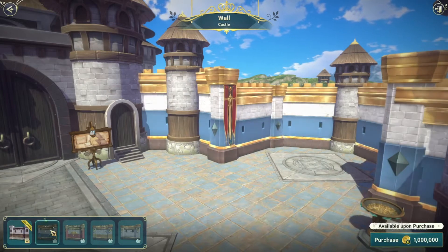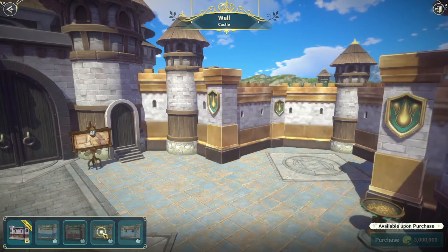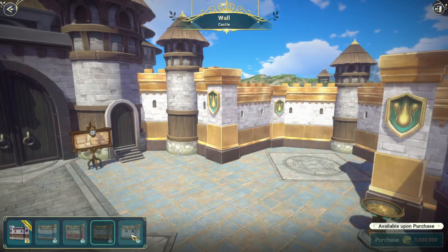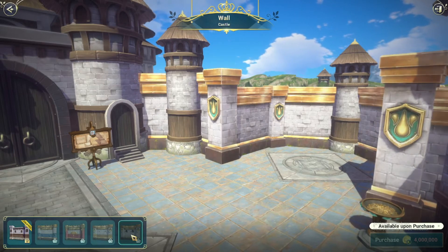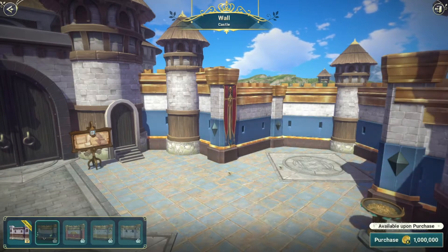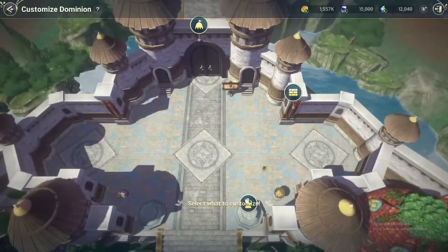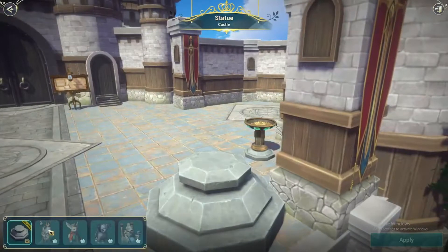We've got a blue with gold, a red and gold, a yellow and green that almost looks emerald — like that fourth roof — and then a similar one but just without the border. So I guess this blue goes with the two blue roofs. All right, then we can look at these statues — they are so cute, there's tons of places for these around the kingdom.